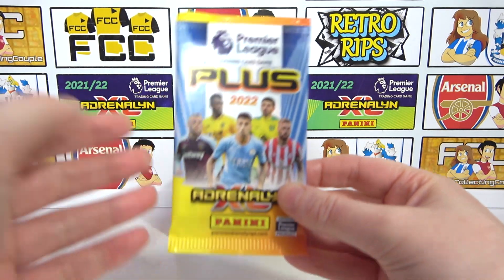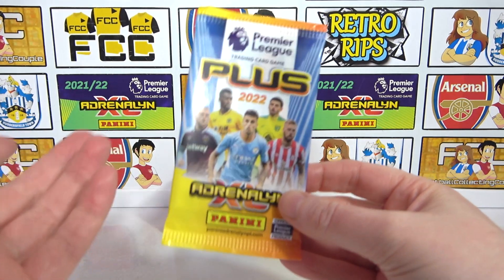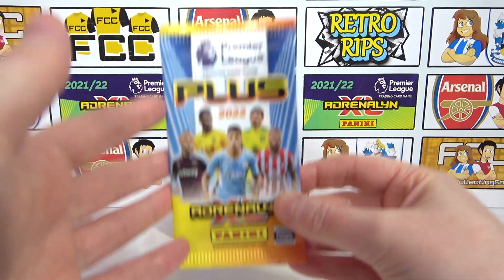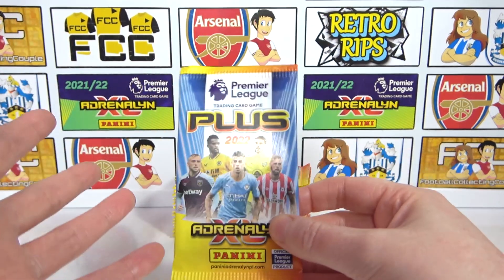We do still need a couple of ultimates, so if we can find any of those, that would be a nice bonus. And of course, the one remaining limited edition — that would be insane. Overall, we're looking for those 35 cards that will complete all the teams and the main bulk of the collection. We'll point out any needs as we go through the packs, so let's just crack into it.